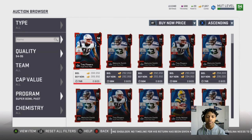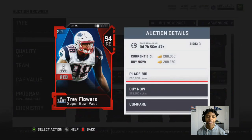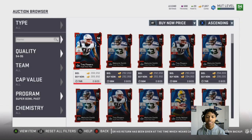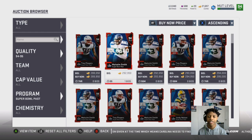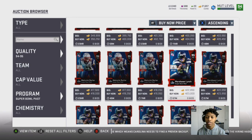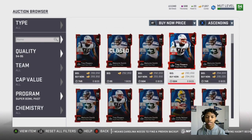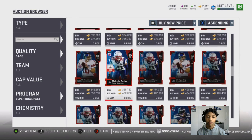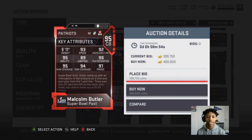94-95 cards — looking at Trey Flowers, what a beast. Really excited, I need to pick up this card for the squad. Some of the good cards are worth 200K. Also checking out Malcolm Butler — 93 speed, this card looks beastly. I really like this card.